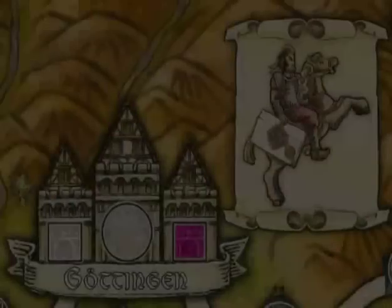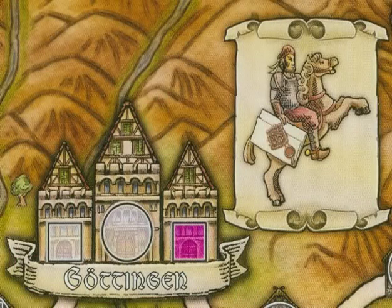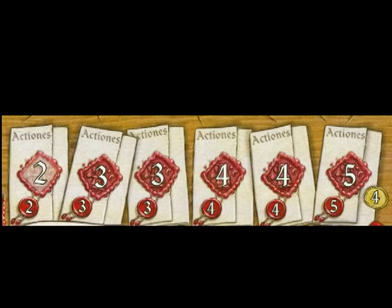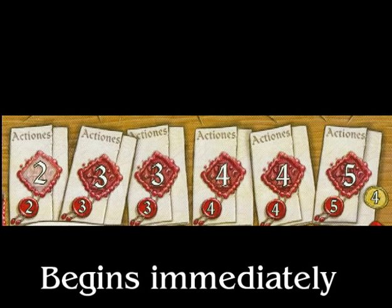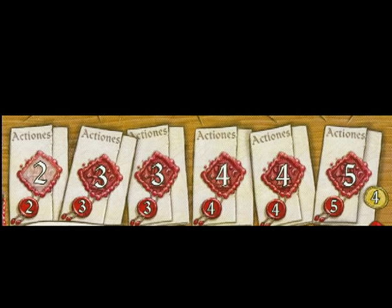Göttingen's ability is to give you more actions. The action track goes: you start with two, then you get three, three, four, four, five. So your first time scoring this ability allows you to go up from two actions to three actions — and you get the action immediately on that turn. For this reason, it is hotly contested very early in the game because people really want that bonus action.